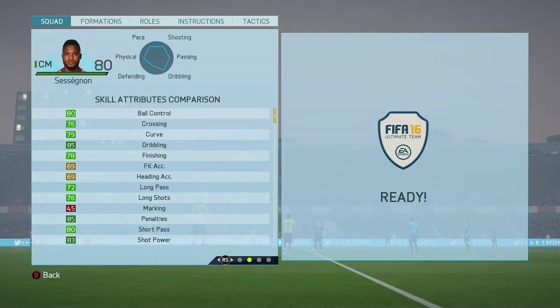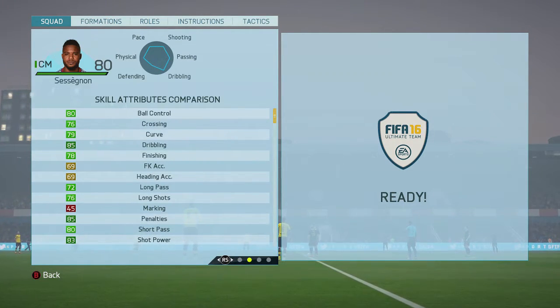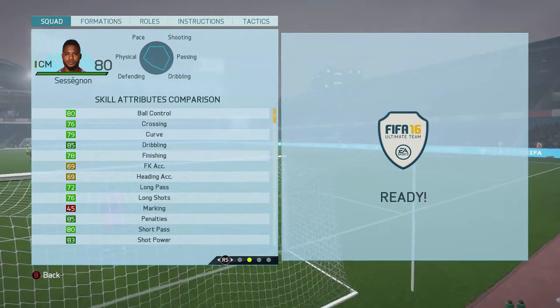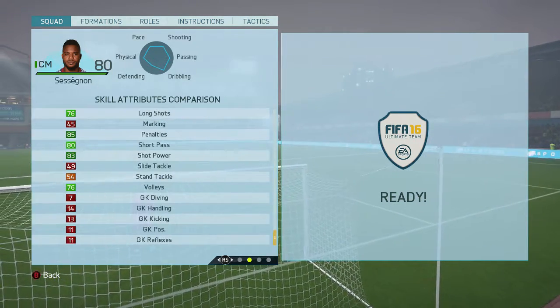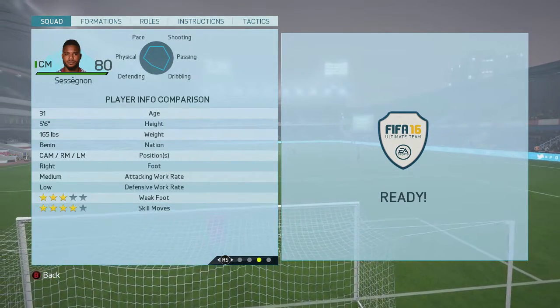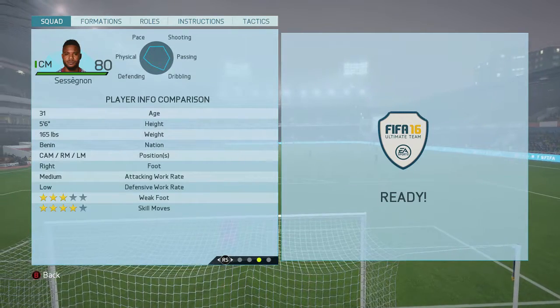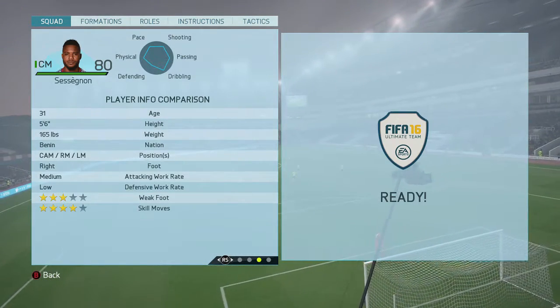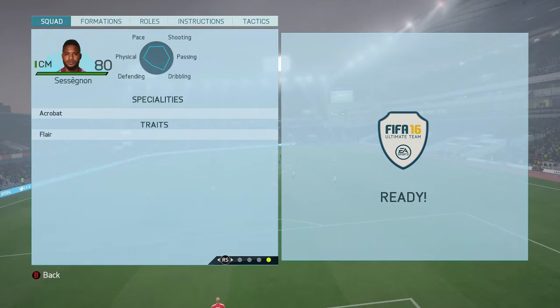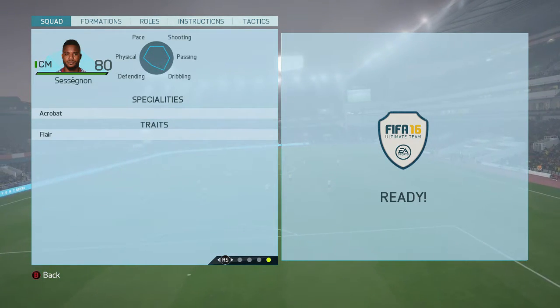For skill attributes he's also got some really good ones — 85 dribbling, which is massive on a CAM, and 83 shot power to go with those 76 long shots, which could prove to be a really vital part of his card. He's 5 foot 6, plays CAM, right mid or left mid, right footed, medium/low work rates, 3-star weak foot, 4-star skill moves, and he has the Acrobat speciality and the Flair trait.